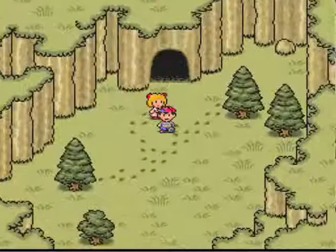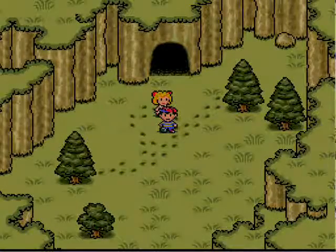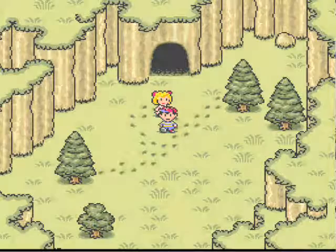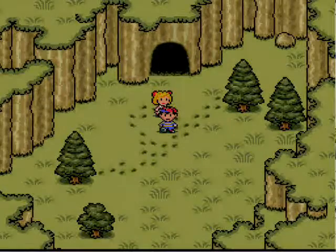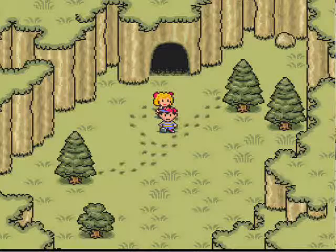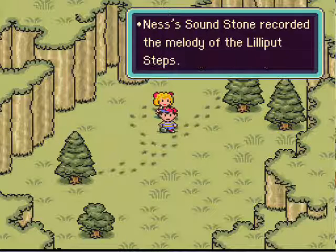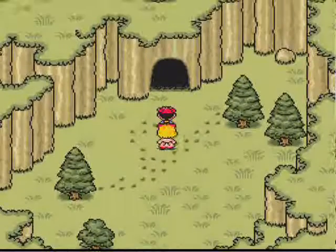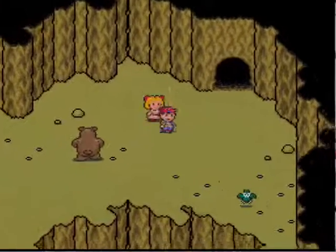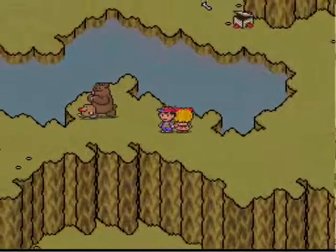So we made it to our next sanctuary location - Lilliput Steps. Ness briefly had a vision of a baby and a red cat. Ness's Sound Stone recovered the melody of the Lilliput Steps. Now the enemies will be wanting to avoid us, which is something I had wished would happen when we were in the cave.